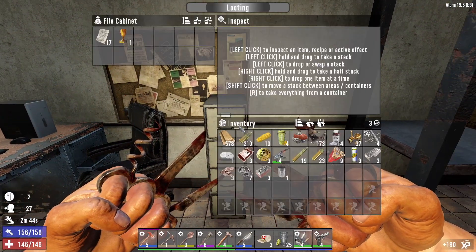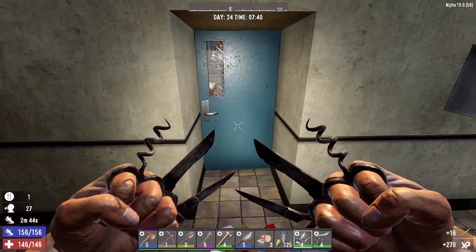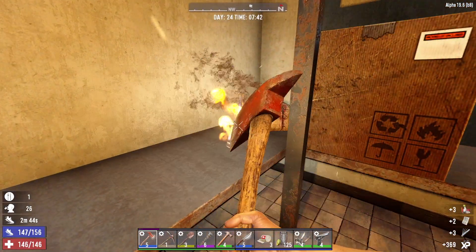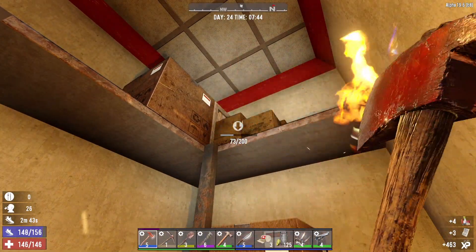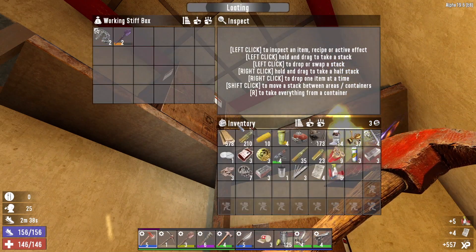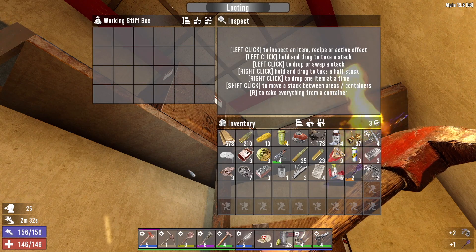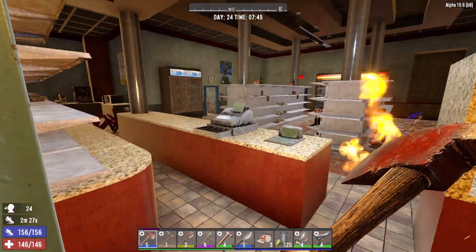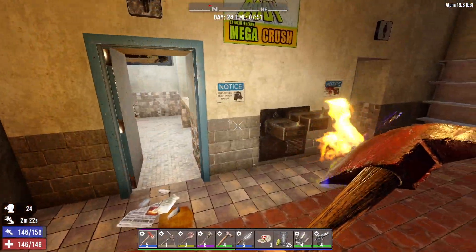Good on feathers, take that brass. Got a crate in the corner — some 7.62 and lock picks. Duffel bag. Good on the flashlight. Level 2 steel shovel — that is better than my level 3 iron, I'm going to take that. I'll continue using the iron shovel for now though. We'll get that steel shovel repaired later and start making use of it.